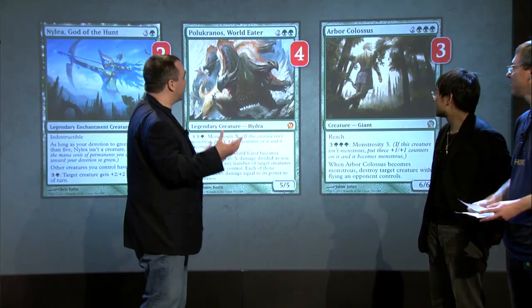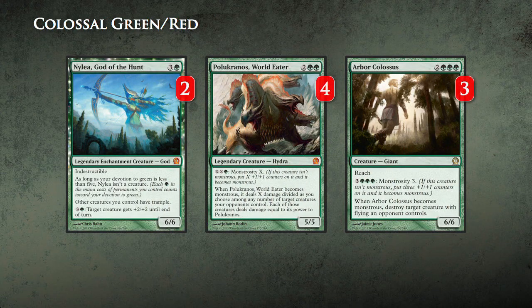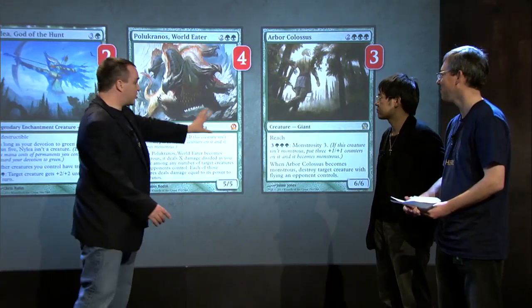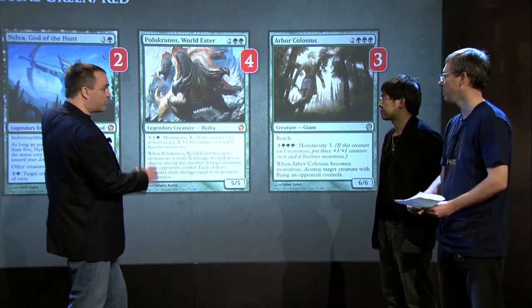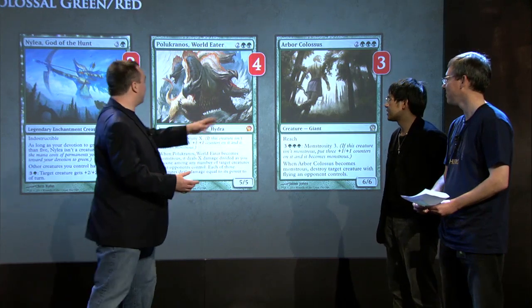So this is what you're doing with all that mana. Tell us about Nylea, God of the Hunt. There's a lot of mana. Big creatures like Polukranos and Colossus — big mana creatures — but without Trample. It's Nylea giving them Trample. So you're giving these guys Trample with the God of the Hunt. And you can also use all that mana to make them bigger.